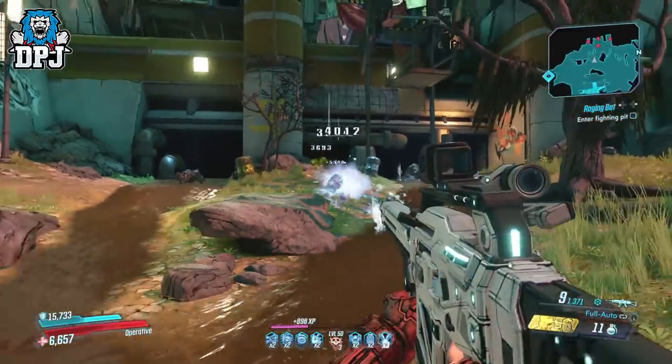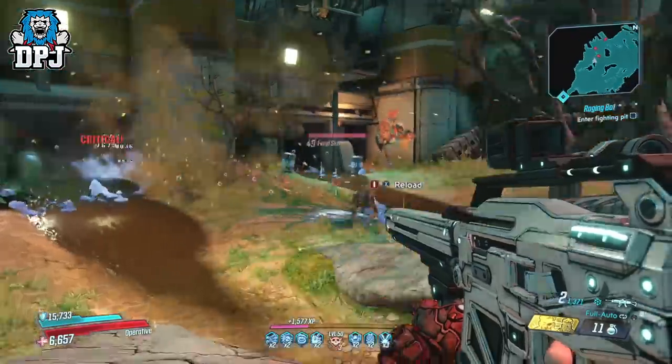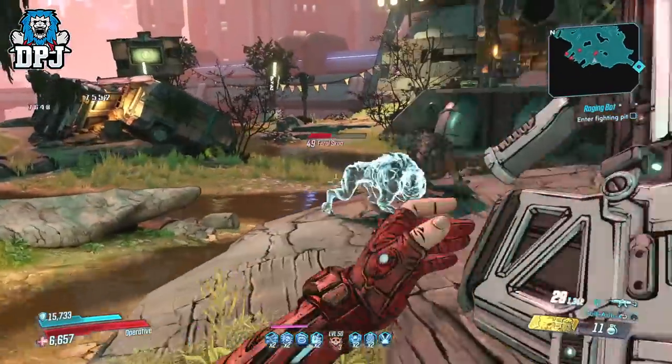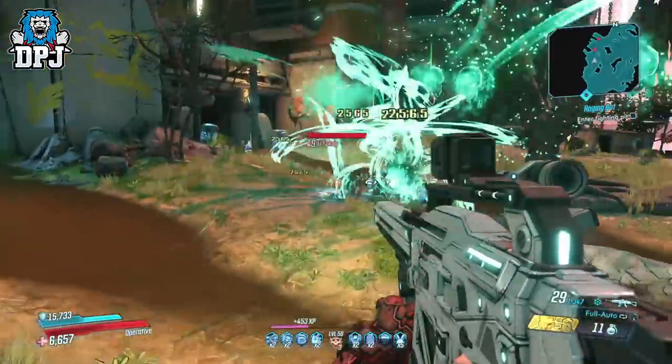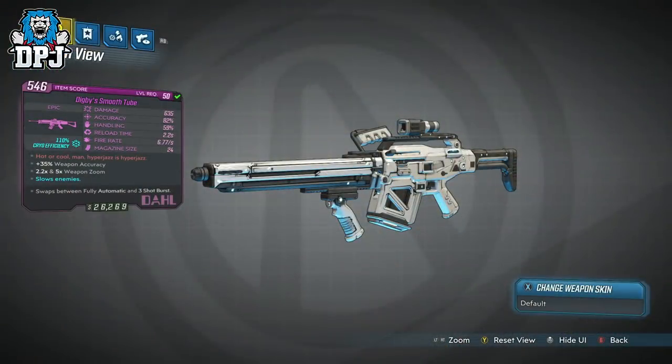This assault rifle actually isn't as bad as I thought it would be. Only being an epic, but we've learned rarities don't really mean anything in this game. With its decent damage of 635, great accuracy of 82%, a kinda average handling of 59%, a 2.2 second reload time, a fire rate of 6.77, and a magazine size of 24 — offering cryo damage, it can swap between full auto and a 3-shot burst. Hyperjazz is hyperjazz.